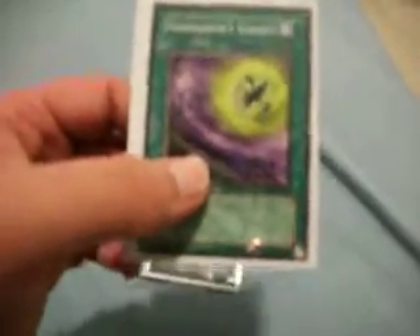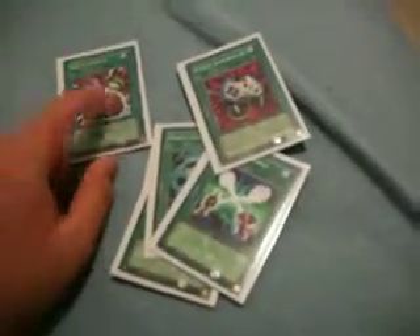Moving on to spells. Card Destruction — good for the beginning of the game in case you have nothing. Brain Control to take control of a monster. Hammer Shot to destroy. Heavy Storm just in case — good for high level monsters. Aiming Controller is a combo: use Brain Control to take control of a monster, then Aiming Controller to tribute that monster and take control of a new, probably higher level monster.